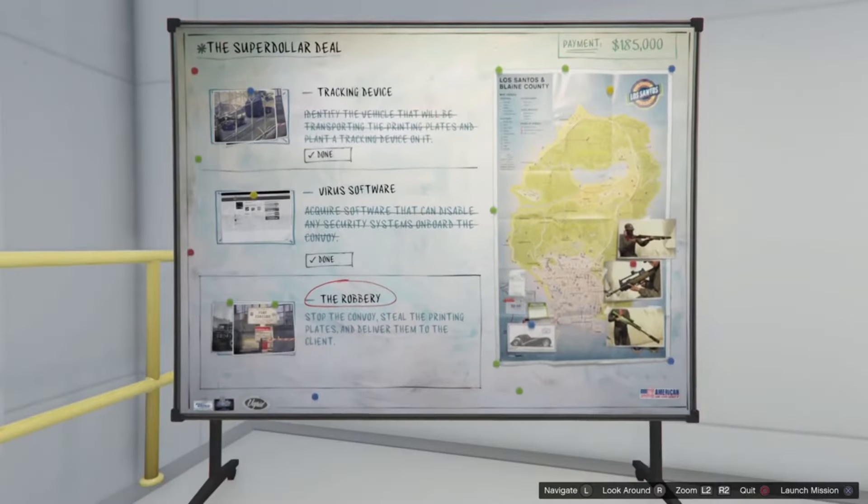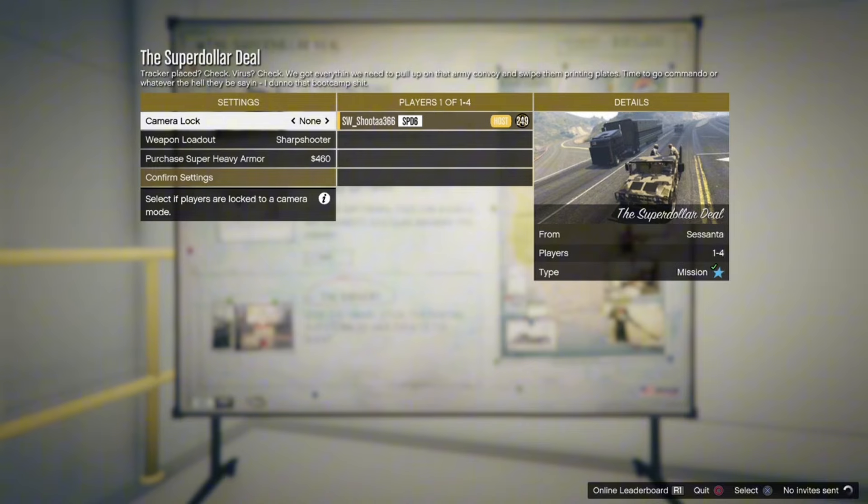Now when you have all that, go to your auto shop and start this mission called the robbery. You can invite a friend or start it by yourself. I chose to start it by myself.